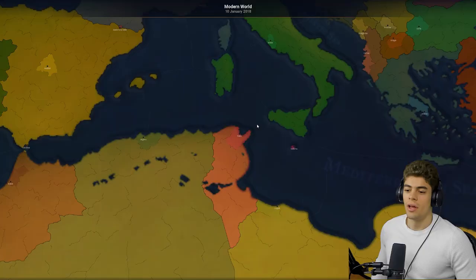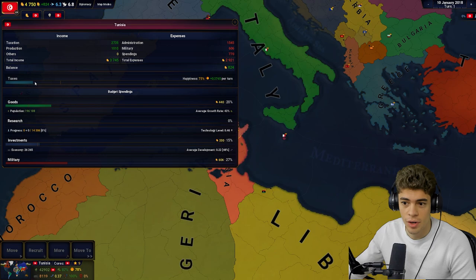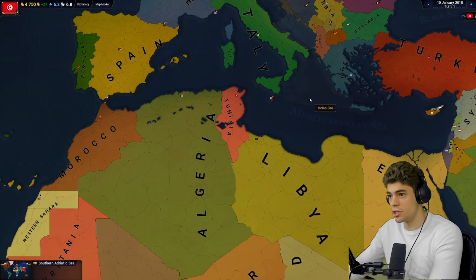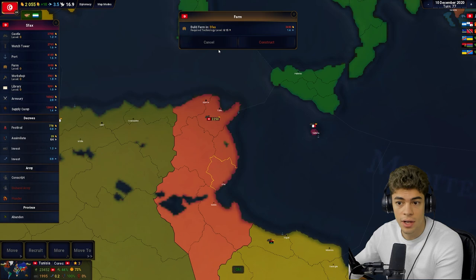I'm going to try and play tall as Tunisia, because I don't think militarily we're going to be doing that great. Here's the plan: raise taxes to the point where people are going to be slightly unhappy, increase goods to the point where we're going to start losing money, all research points in population and economy growth, then simply press the space bar. The game's auto-saved — nice feature.